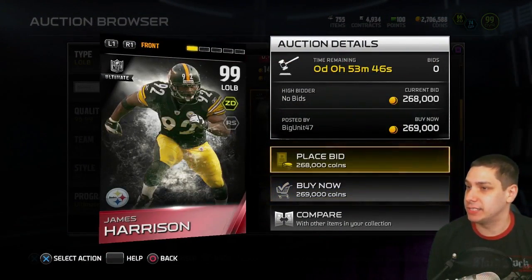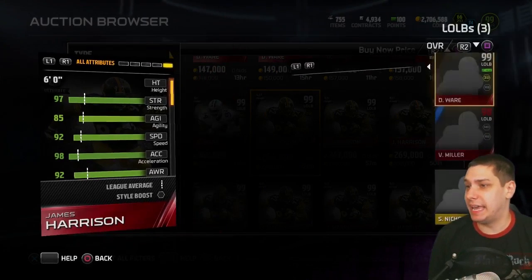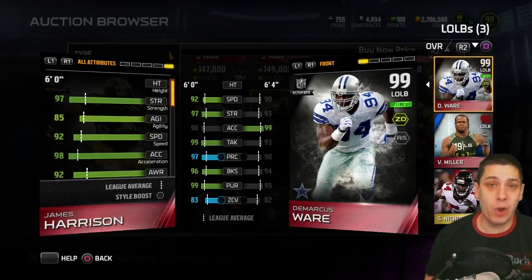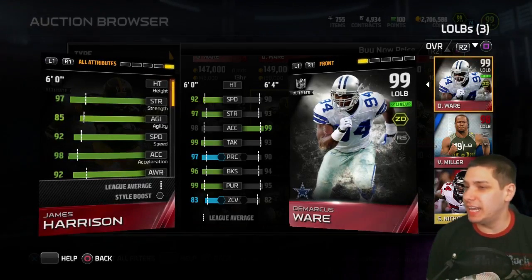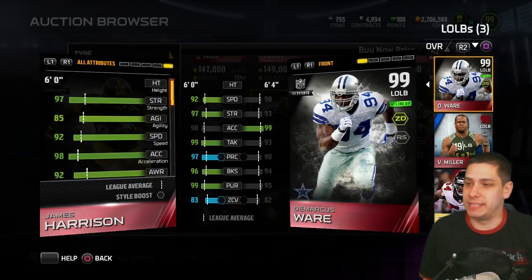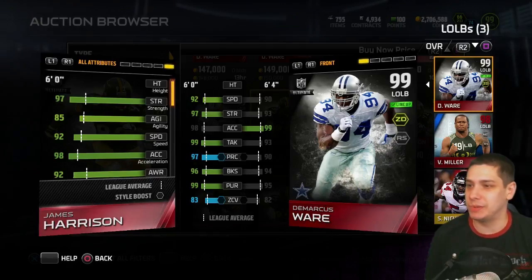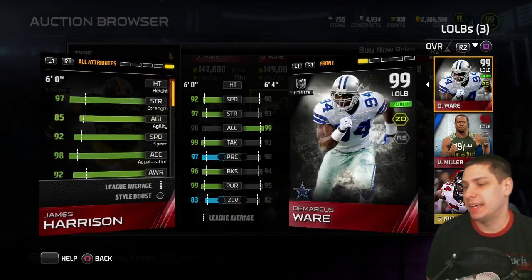I want to compare James Harrison to my DeMarcus Ware because I feel like he's just basically an upgraded version of Ware — which, don't get me wrong, is a fine thing. But it's a little bit disappointing that we're not getting a player that's kind of different in some ways. He's pretty much just one or two attributes higher in most categories, maybe other than acceleration.